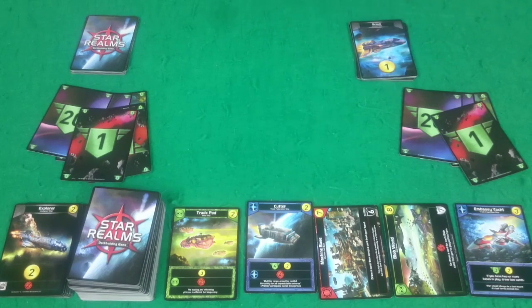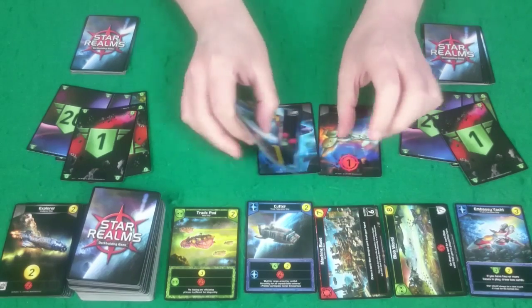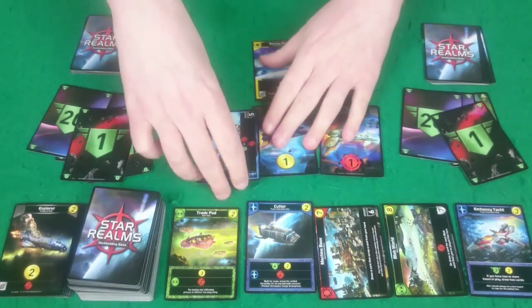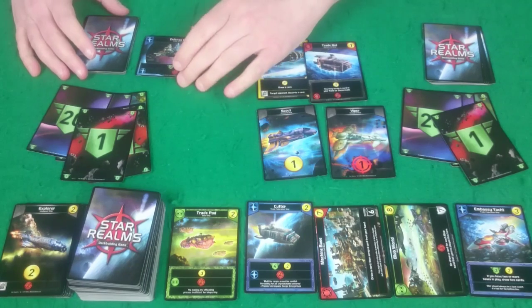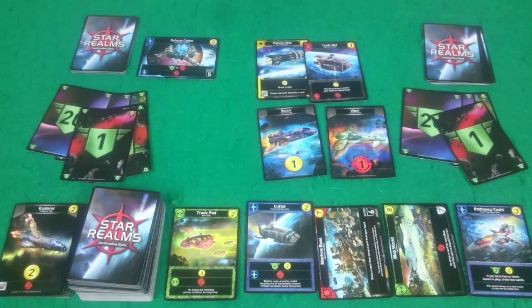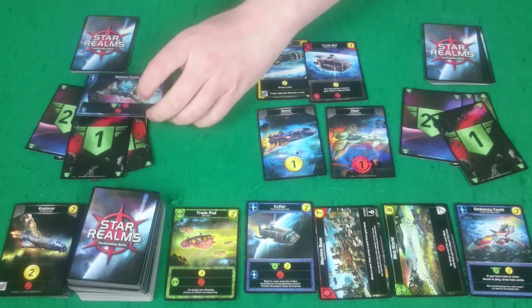It's Rogue's go once more. She's got a Viper, a Scout, and the Defense Center, so we'll start with playing that. Which means I won't be able to attack her directly anymore because this is an outpost — I have to attack that first. It'll be defending her authority.